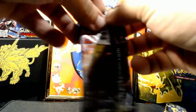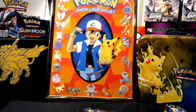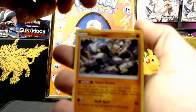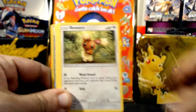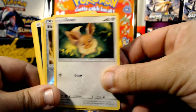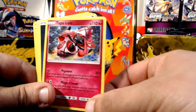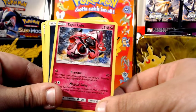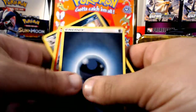Giratina pack up next, going straight through. Nice — Bassimian! And if I do happen to spoil it because I see it from the side, I'm just gonna go ahead and pull it out. Nice — Tapu Lele! And nothing else okay, so Leafeon pack next.